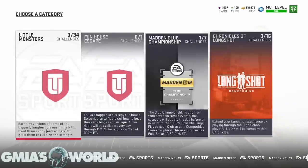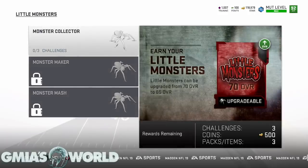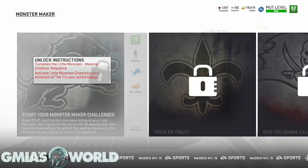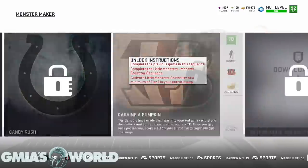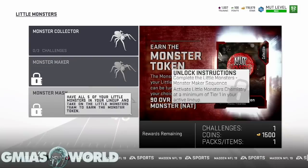Let's go over to the solo challenges and check out what's going on. They've released 34 little monster solos - pretty much you go through them and you'll be able to unlock and upgrade little Mark from 70 overall to 85. This is where you're going to get all your candy and other items. It looks like you'll be able to get at least 190 overall free from going through all the solos.